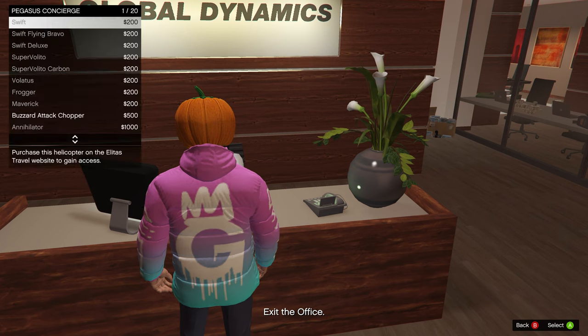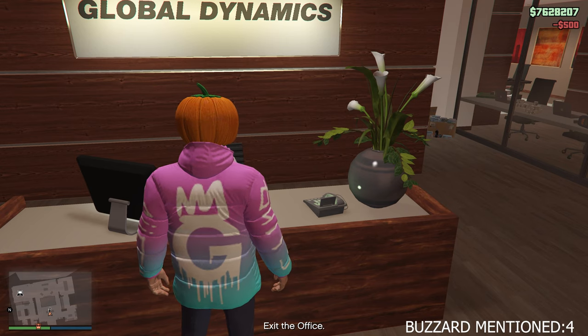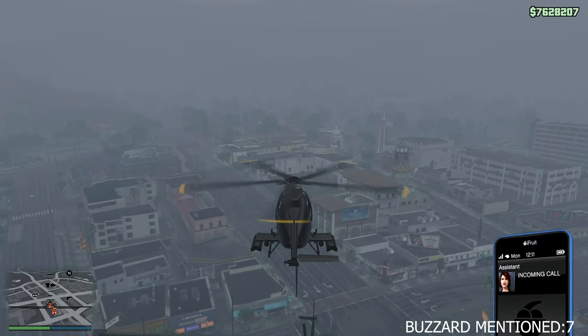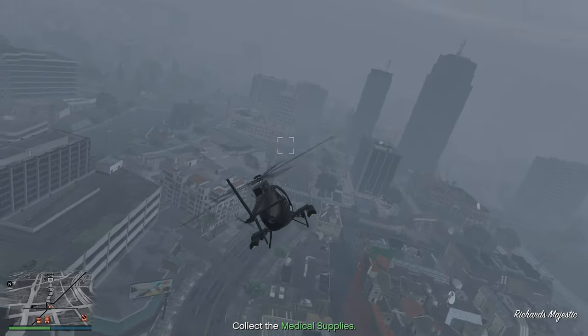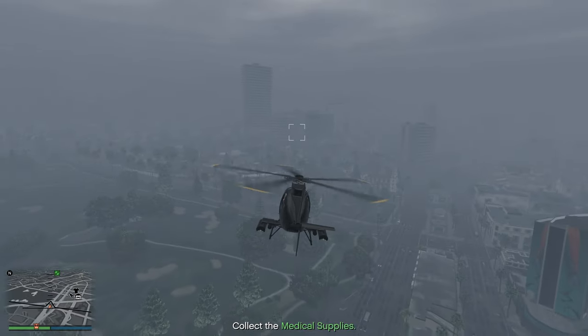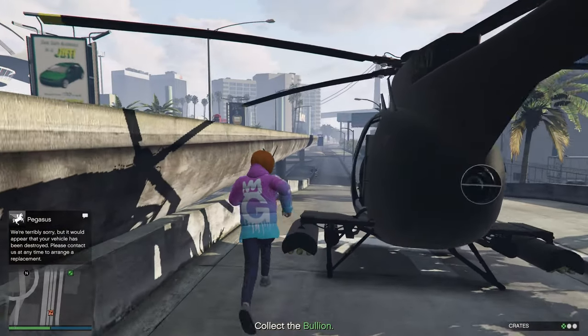Another thing: from your CEO office, once you've sourced your cargo from your PC, you can walk over to your secretary and request the Buzzard for $500, which is nothing. You may be thinking, why pay $500 for a Buzzard when you already own one? Well, your CEO Buzzard you can spawn at any time anywhere. The ones from your secretary are Pegasus vehicles — great from your office right away, but once they blow up they'll respawn far away. So the best strategy: request one from your secretary first, use that one out and about, and if it gets destroyed, call your CEO ability and a Buzzard spawns right next to you.